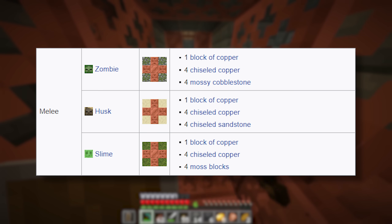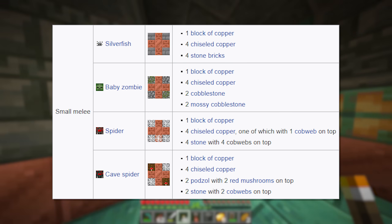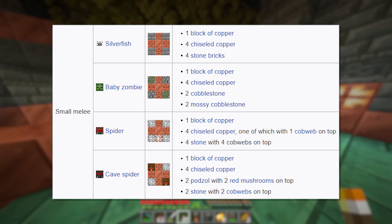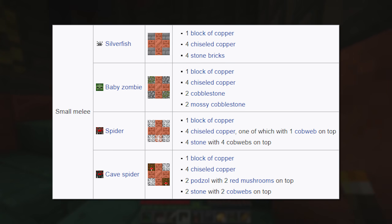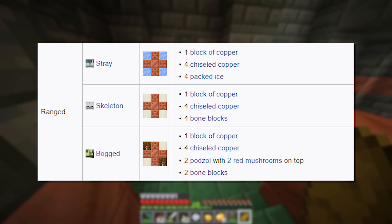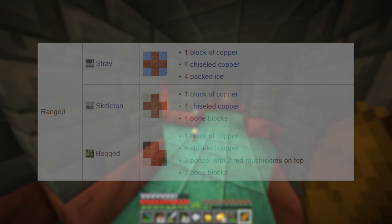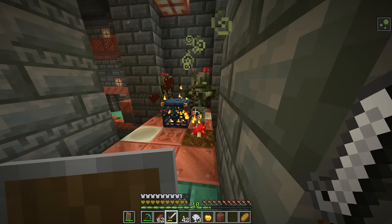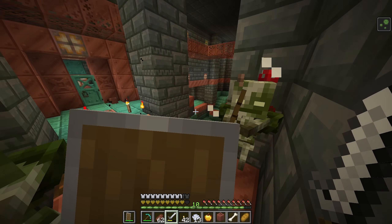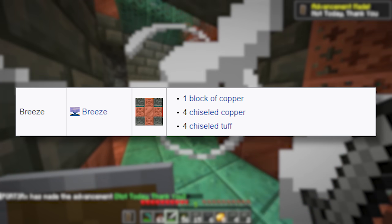Category one is melee, where you'll get zombies, husks, or slimes. Category two is small melee, where you'll get silverfish, baby zombies, spiders, or cave spiders. Category three is ranged, where you'll get strays, skeletons, or the relatively new bogged mob. The bogged mob is a skeleton variant that poisons players for four seconds with its poison-tipped arrows. Category four is the breeze, which has its own category.